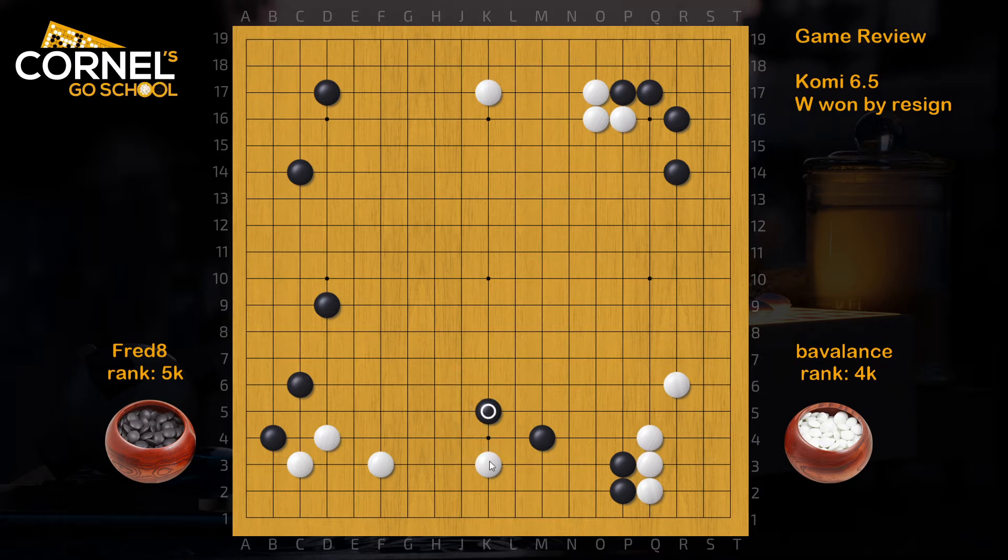Now Black plays a cap, which is a similar idea, more or less. And then White is still trying to attack this group in order to prevent the invasion on the bottom side. So if White plays away, Black can consider H3 or attach J3, and then put pressure on the bottom stone. And this way, fix the group in a pretty good fashion.